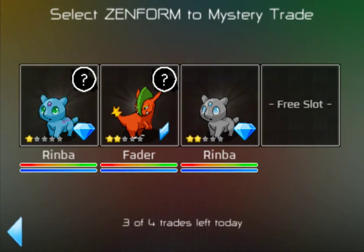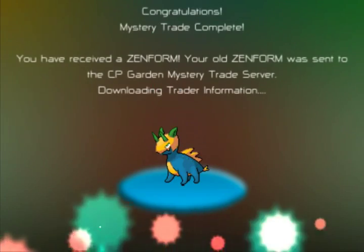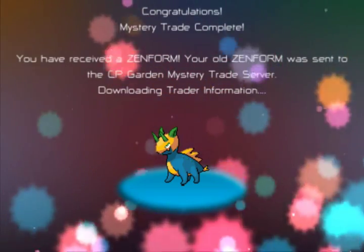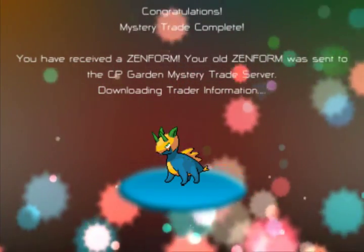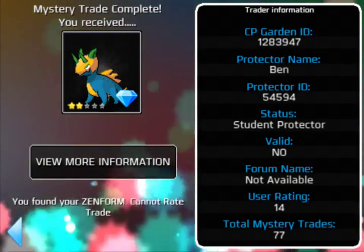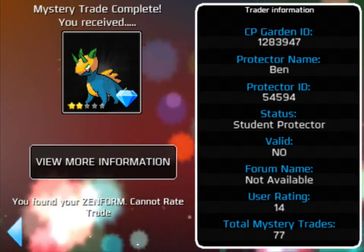Finally, some people will be very lucky to get this — here is my two-star rank Nav Rimba. Sending it off now. Actually, I think we got back the Orel I sent off! That can happen — there are currently about 30 Zenforms in the mystery trade database, so there's a 1 in 30 chance of getting your own back. That was mine again — you can see it's my test account 'Ben', which is the account I use on the simulator. I do play the game on my own iPhone 5, so this isn't my actual account.